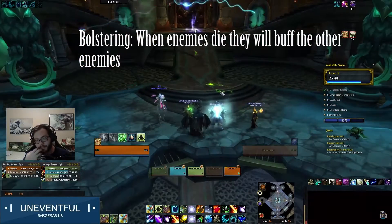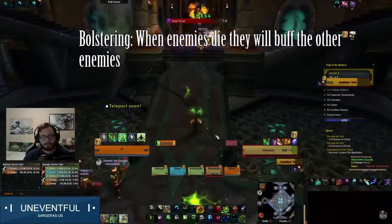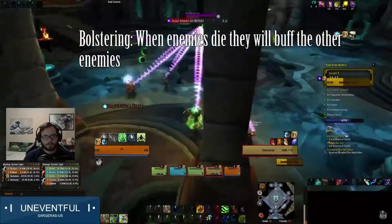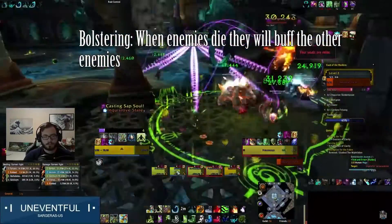When an enemy dies, they'll give another enemy the Bolster buff, giving them 20% more damage and health. This can stack multiple times, so you need to pull small or have a lot of AOE. This does not affect mobs that spawn during a boss fight, but if you bring an add into a boss fight, it will trigger the Bolster buff — so be careful.